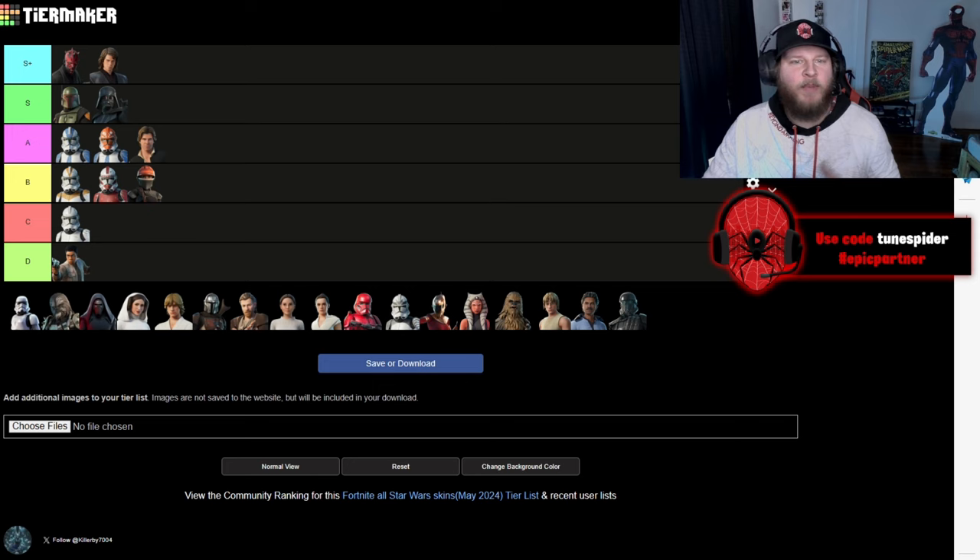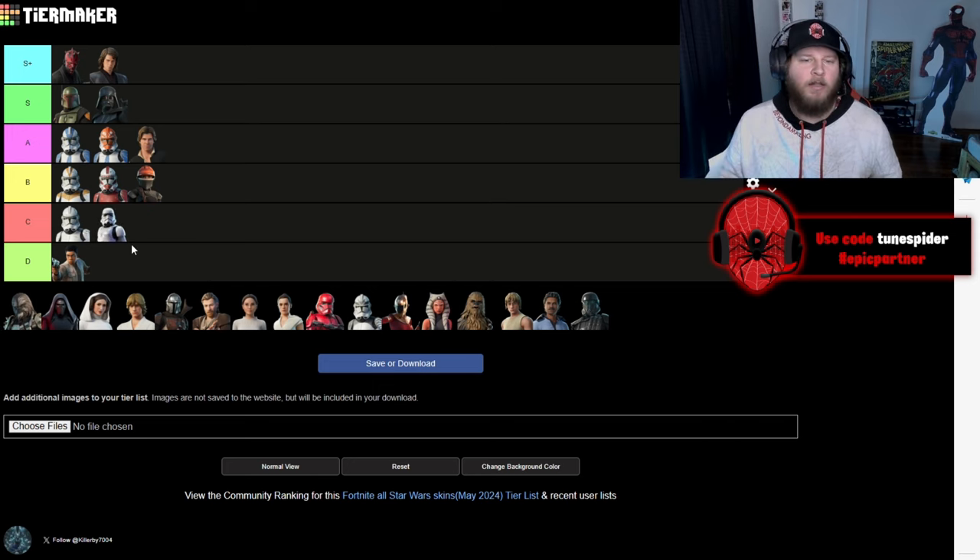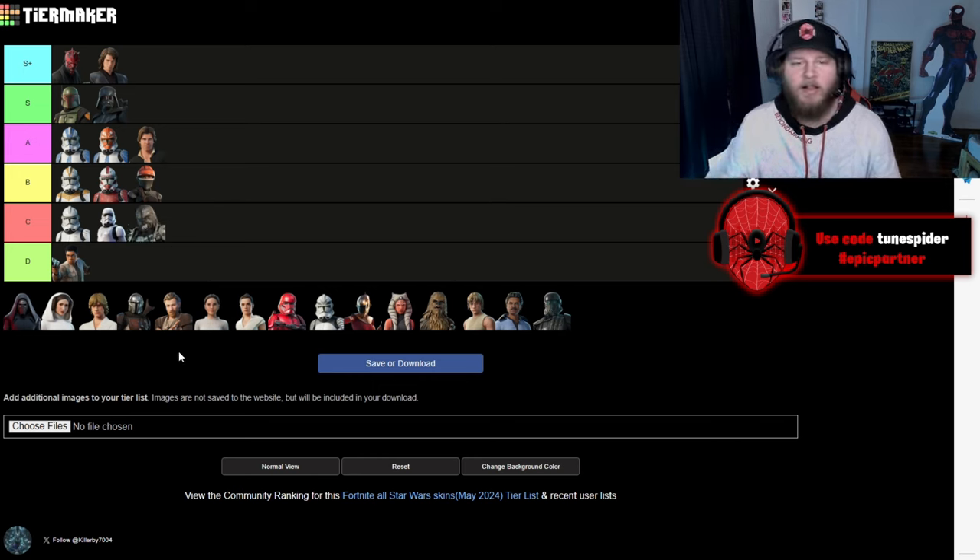Up next is the Imperial Stormtrooper. I'm going to be putting him in C as well. Like I mentioned before with the Clone Trooper, I don't want to put him ahead of the ones that have color schemes because there's more flair and style to those ones. Up next is Kersantan — going in C as well. He just doesn't live up to the expectations of Chewie.